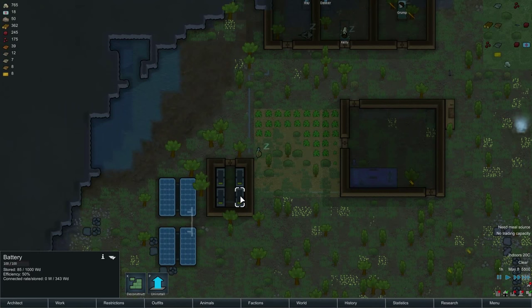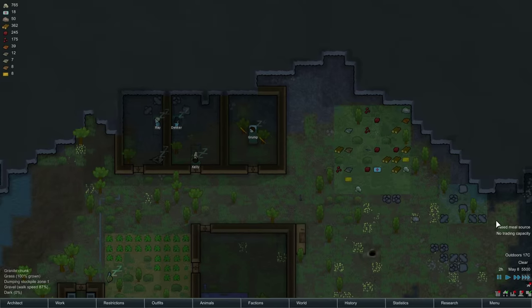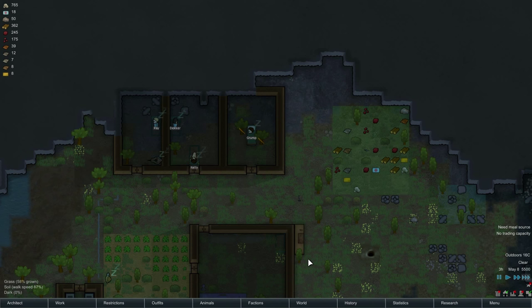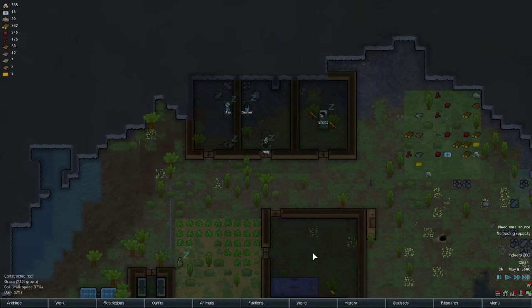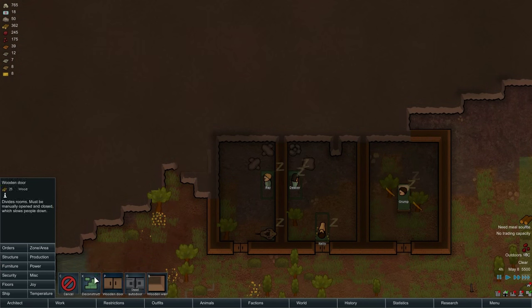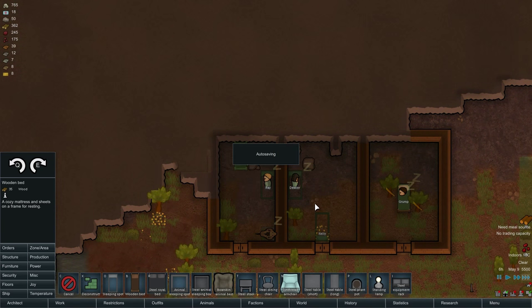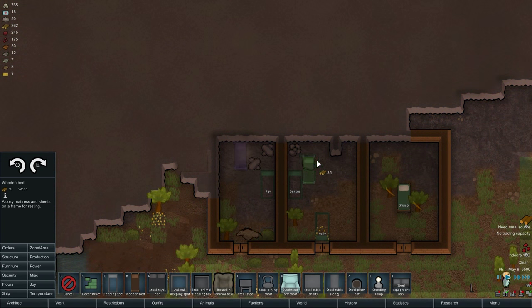Let's start to put these things together. Batteries are not actually being used for anything - or storing. Storing stuff, that's what I meant. Let's do a wooden bed there. Another wooden bed here, get rid of this sleep spot. We'll need another room.